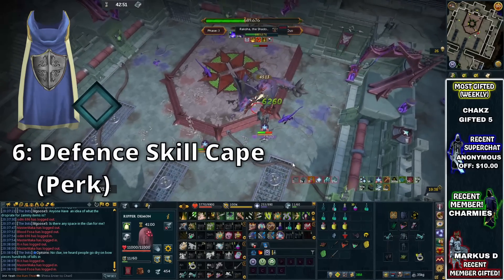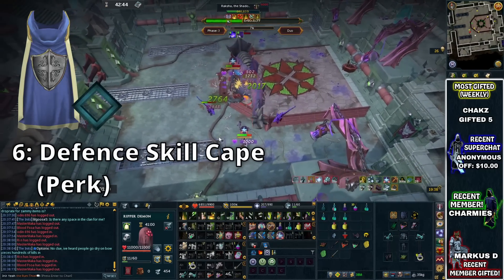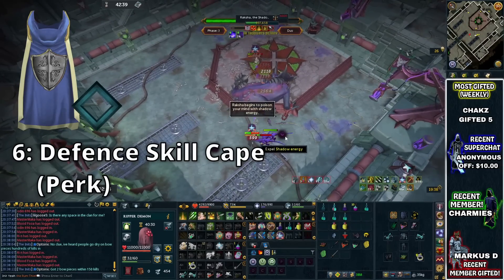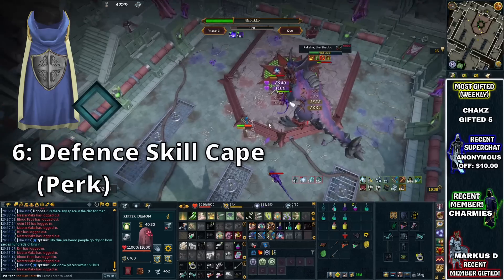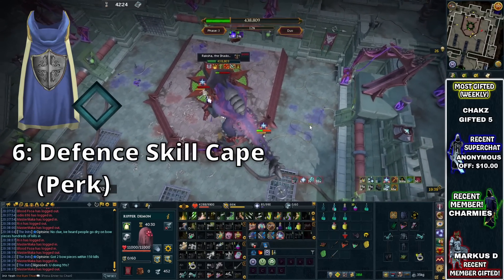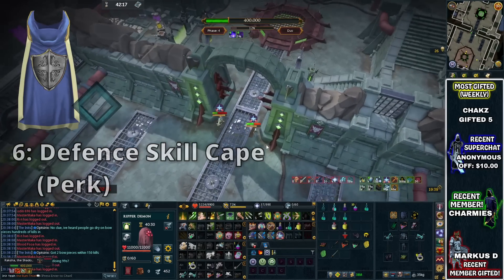Rather than completely wasting your time, the Sign of Life is something incredibly useful to take advantage of, and it only requires 99 Defence. If you do have 99 Defence on your skill cape, you can use this. If you have a max cape, then you can add this to your max cape perks. Most people do use the Sign of Life Defence Cape perk as it is incredibly useful. There is an actual Sign of Life item you could bring along, but I wouldn't recommend it as it has to be worn in your pocket slot, meaning you can't use a god book or scrimshaw, which would probably be more beneficial.